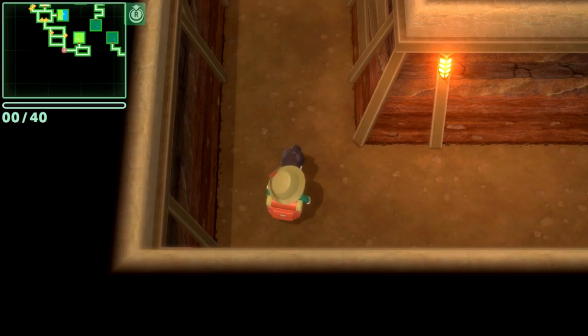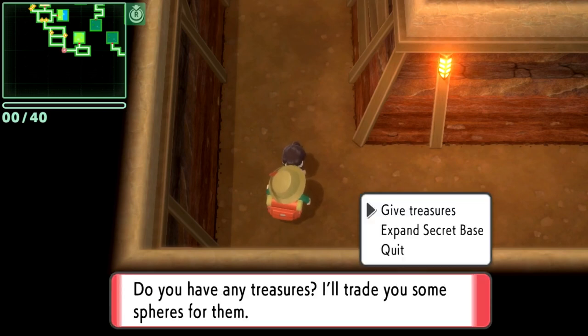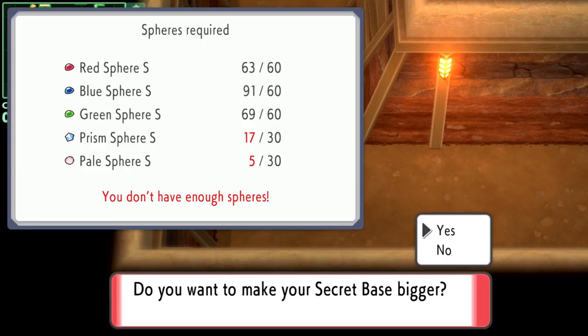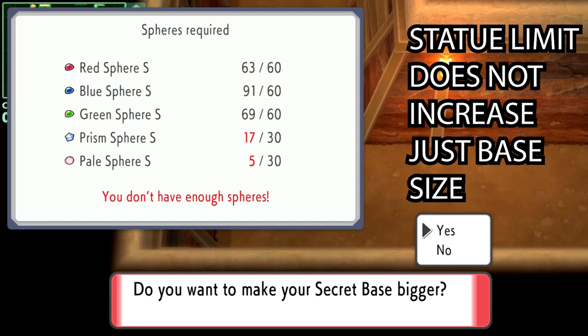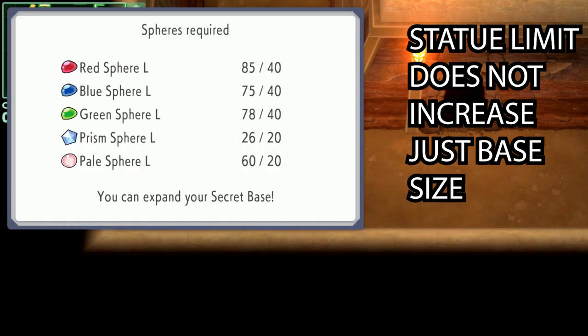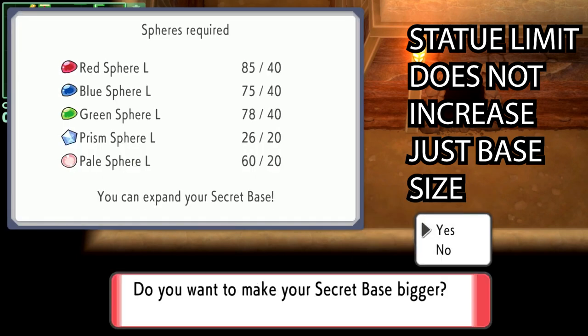To expand a secret base to fit larger statues, you must talk to the hiker responsible for expanding your base. The secret base can be expanded twice. For the first upgrade, you need 60 red spheres, 60 blue spheres, 60 green spheres, 30 prism spheres, and 30 pale spheres. For the level three upgrade, it costs 40 large spheres of red, blue, and green, and 20 large spheres of the prism and pale varieties.